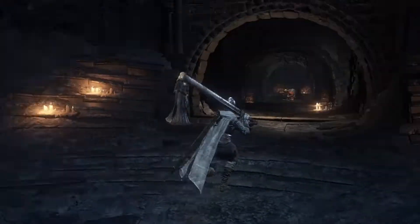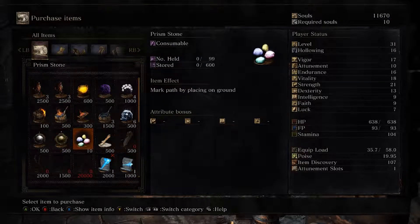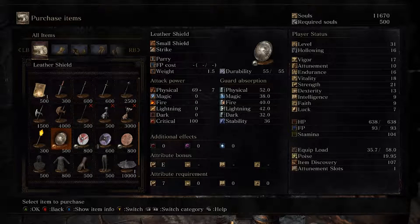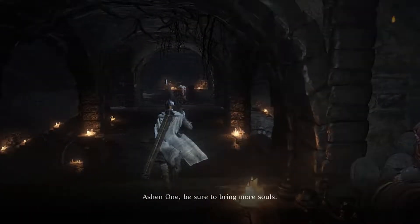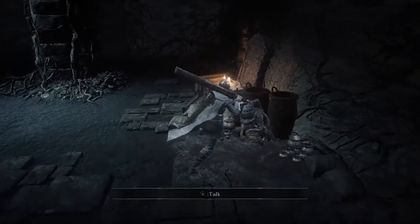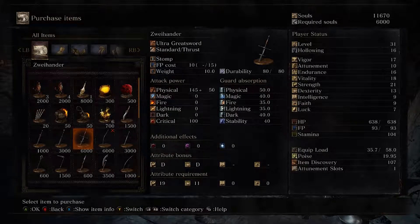Whether or not we actually get to the boss is kind of up in the air. I want to see if maybe we can buy some stuff. Nothing I'm truly interested in — no weapons, no shields. I did check out the Sage's Big Hat. Let's see what Gray Rat has. Sooner or later we're going to have to send him back out. The Sveihanda, the Pontiff Knife, curved sword — it might be kind of fun to try the Sveihanda.